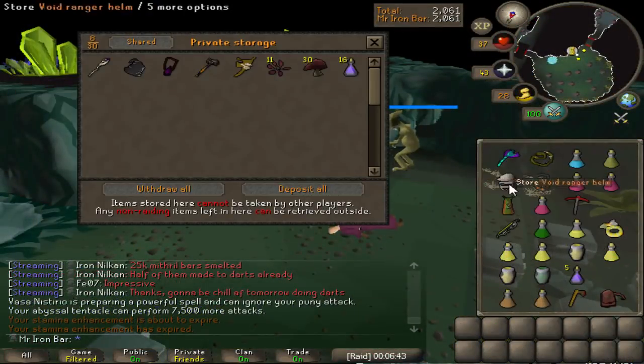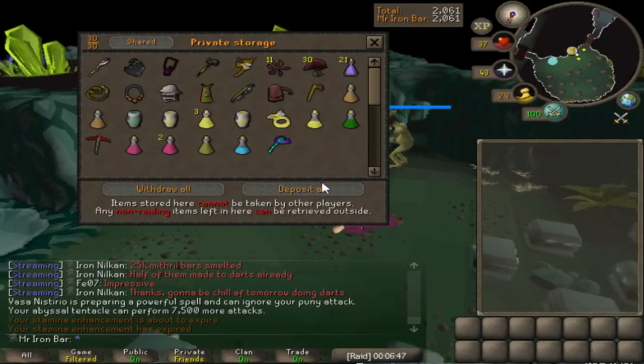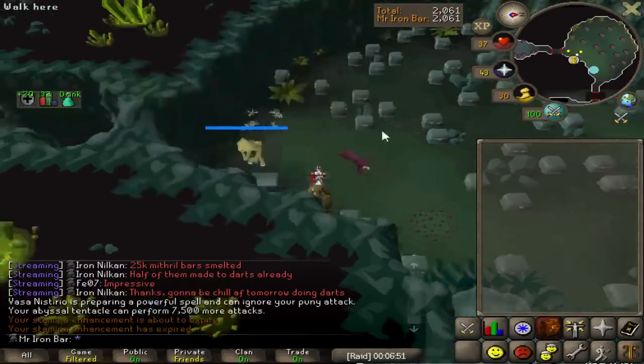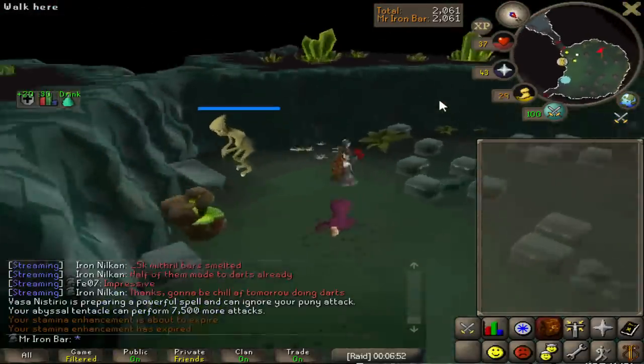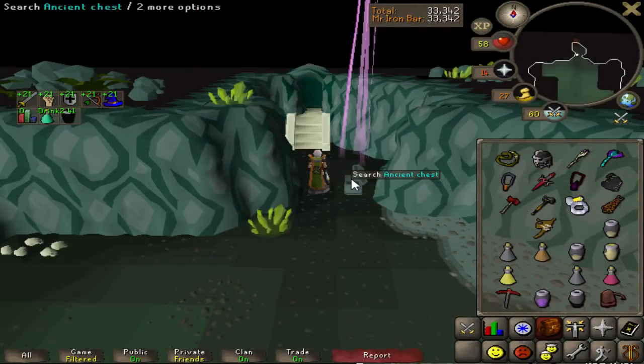Now you just gotta go. Oh shit, this is awesome — the deposit all button for private chests. That is beautiful, man. Beautiful freaking full. A drop. Nice.